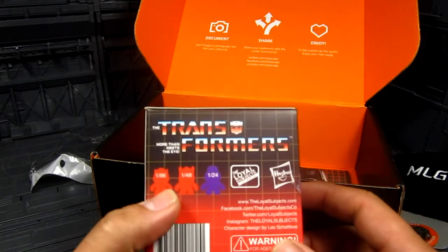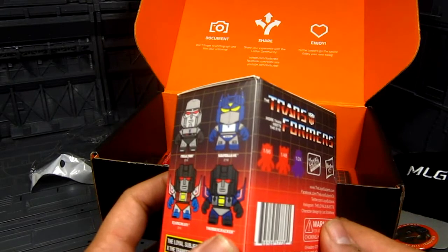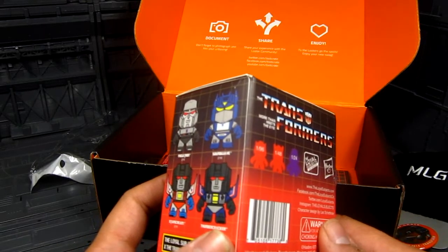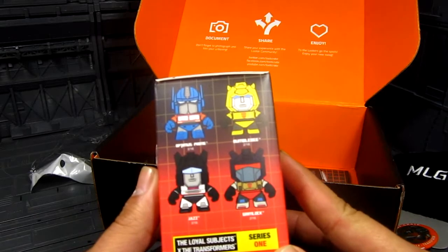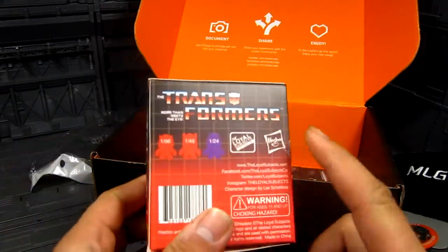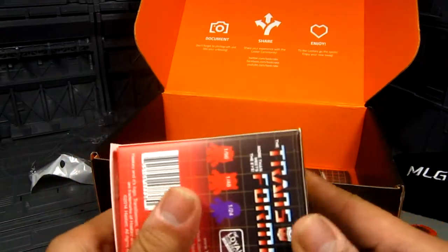In the blind box you can get Megatron, Soundwave, Starscream, or Thundercracker — odds are 1-in-96, so they must be rare. Then there's also Bumblebee, Grimlock, Jazz, and Optimus Prime — those appear to be the more exclusive ones.